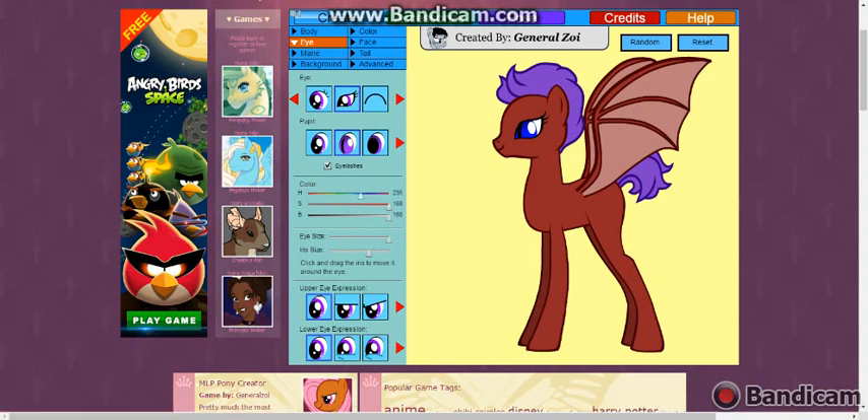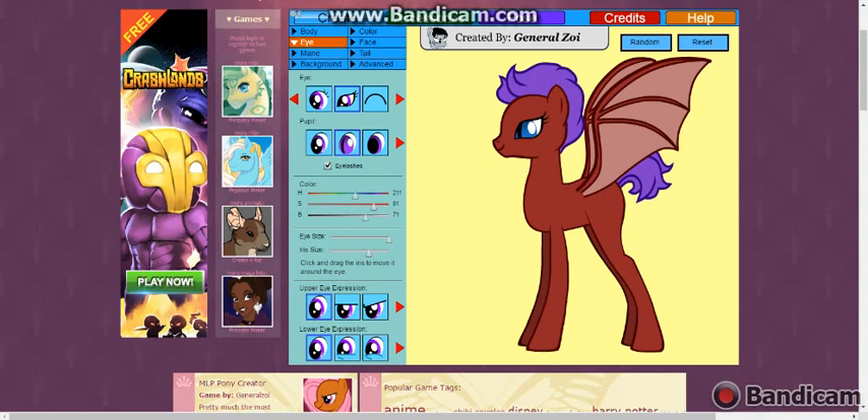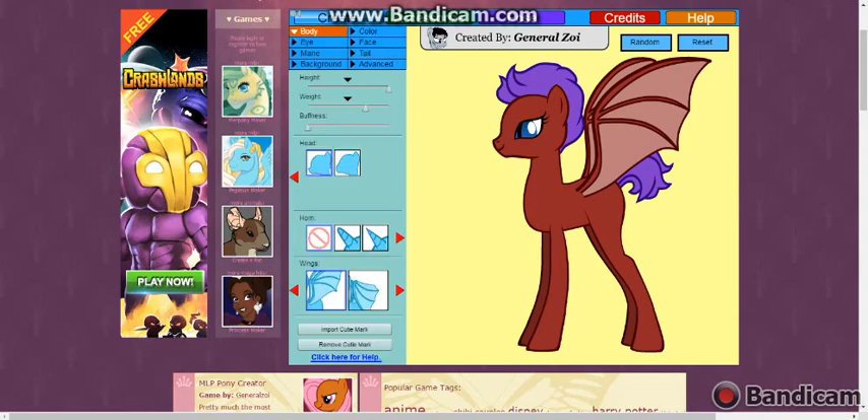Her eye color is a midnight blue. So go to the blue, a little bit lighter — right about there. And there. The body color — okay, so her body color, but we don't go to that yet.